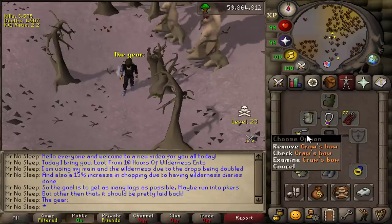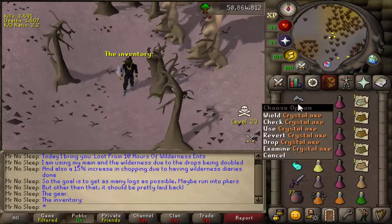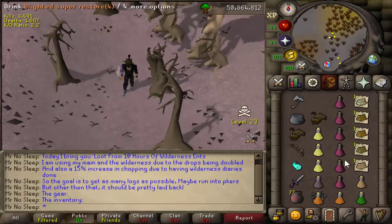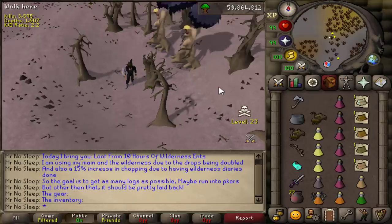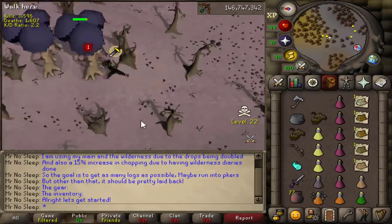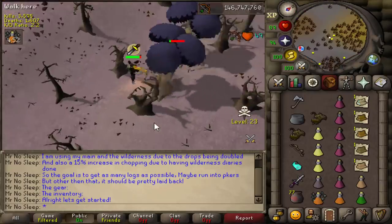The goal for this video is to get as many logs as possible — preferably magic and yew logs — and hopefully run into some PKers. That is why the gear choice for this video is very similar to any anti-PKing setup you've seen on the channel recently.